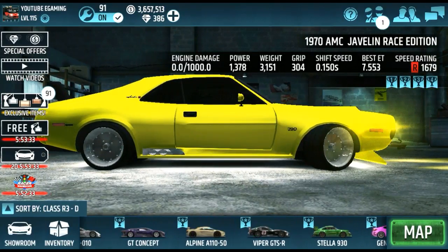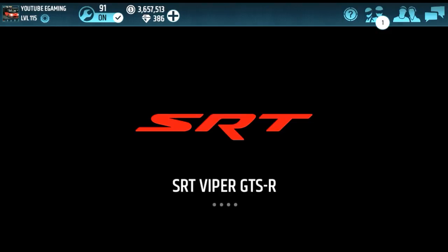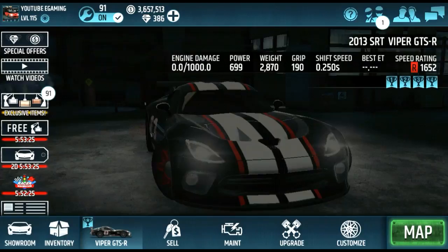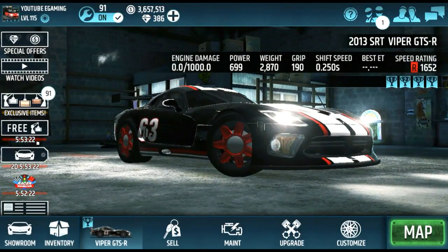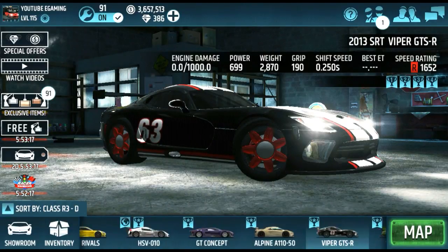This Viper — asking one mil. It has daisy rims. I don't know where the daisy rims came from or how to get them — I just got the car from someone like that.